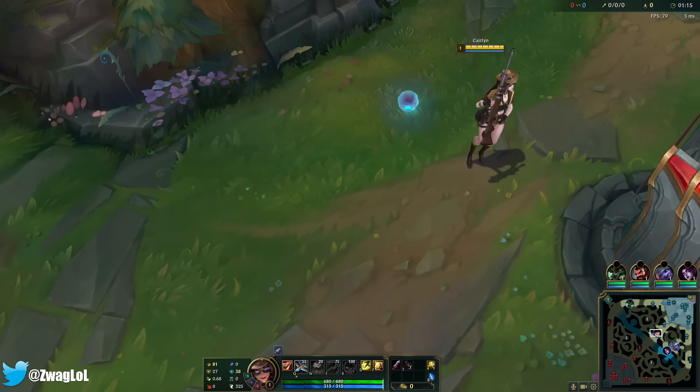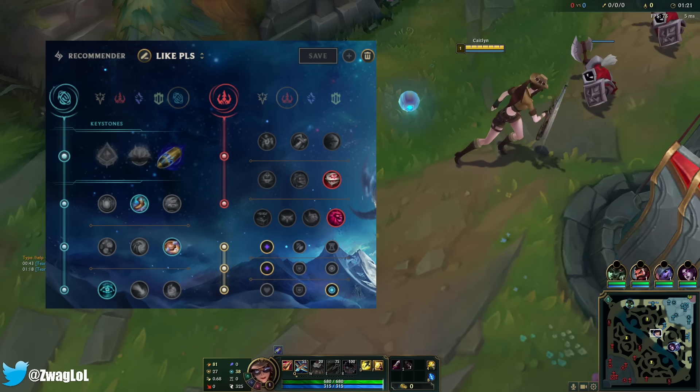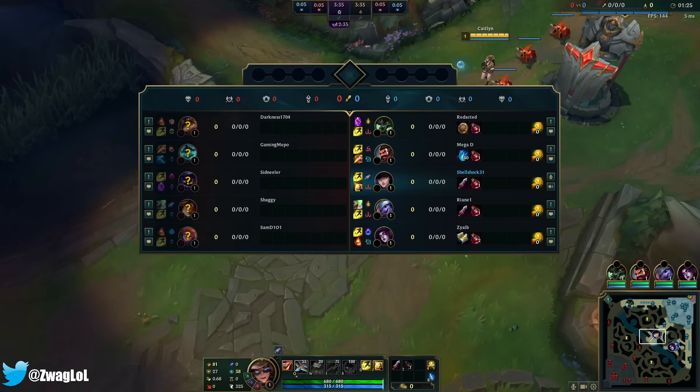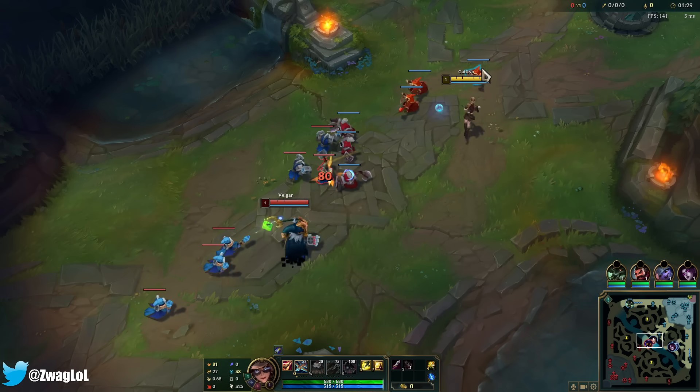Welcome back to another video. Today we're playing Caitlin in the mid lane, running First Strike, Boots, Biscuits, Cosmic Insight, Eyeball, and Ultimate Hunter. Sniper Caitlin is back — everybody's going lethality Caitlin this patch because the lethality items are very overtuned.